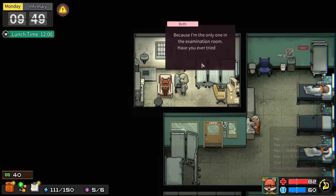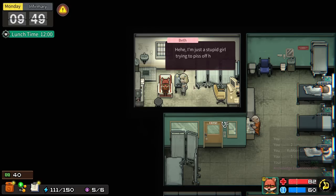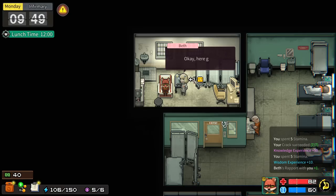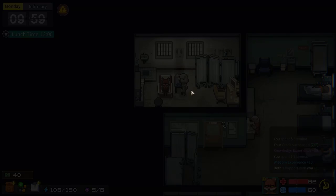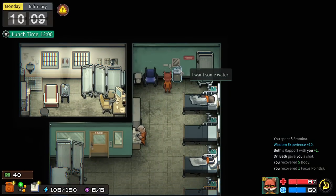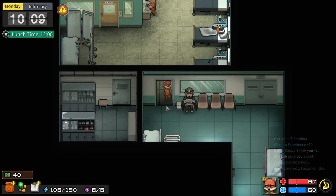After getting his shot, Thomas chats briefly with Dr. Beth, who notes that prison rules say she's not allowed to talk to inmates - but asks if he's ever tried not talking to somebody for an entire day. She says she sometimes wonders who the real prisoner is. The host's mom worked as a medic at a prison for eight years and literally said the same thing. After the shot, Thomas is cleared and returned to gen pop.